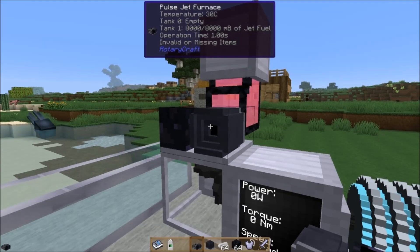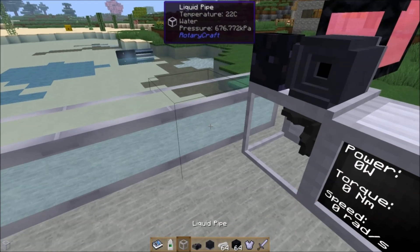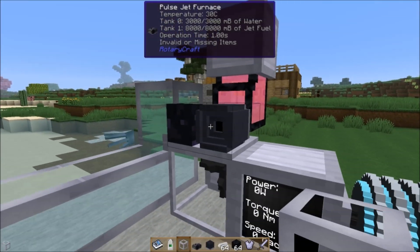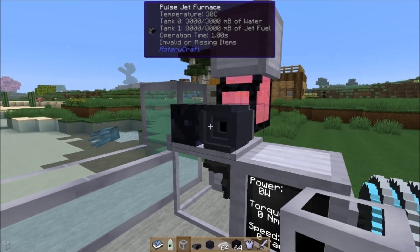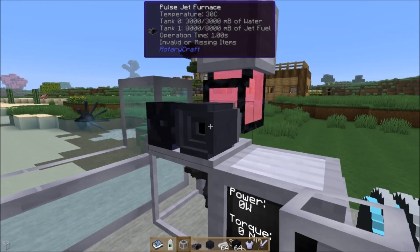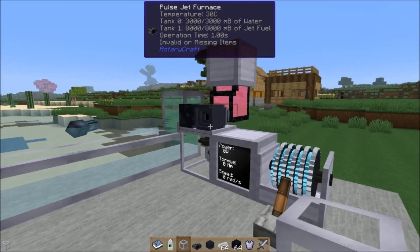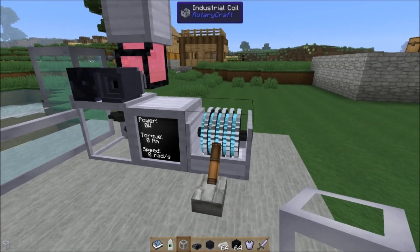You'll notice that this thing has two tanks. Tank one is for the jet fuel, but tank zero is empty right now, and that's because it's for water. Let me grab a liquid pipe and pop it here - it also connects. Now we've got water in our pulse jet furnace. The water is used to cool the pulse jet furnace, because if this thing heats up to a thousand degrees, it explodes. So you've got to be very careful.